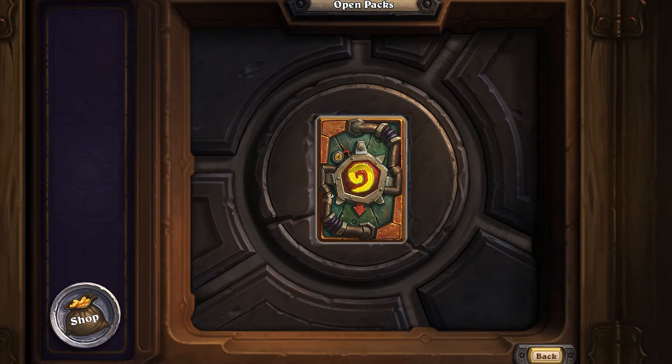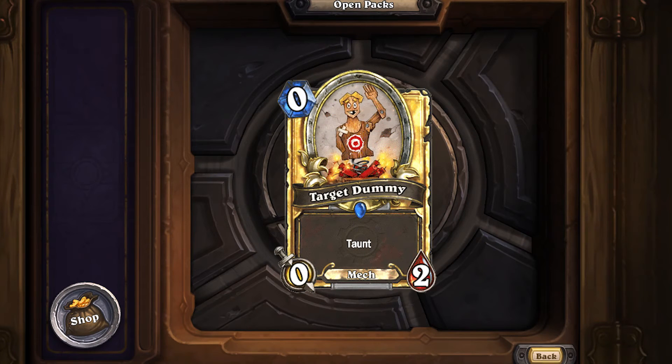With the Goblins vs. Gnomes expansion, the development team put out 120 new collectible cards, plus some token cards — buff cards that can only be summoned or activated by other cards. I'm going to go in order of mana cost and then by rarity, so for example: one mana common, one mana epic, one mana legendary, and then two mana and so on. After the neutral cards, I'll do class cards at the very end.